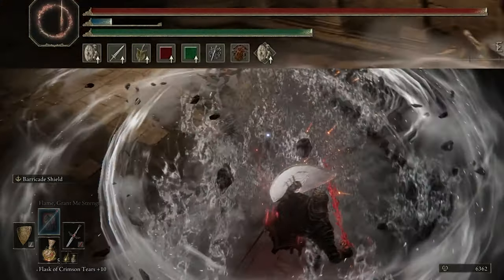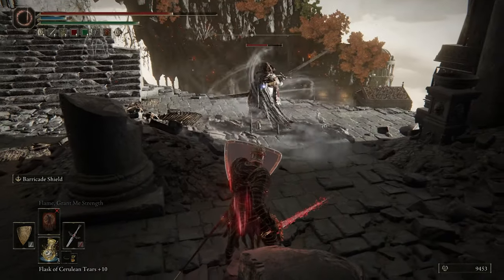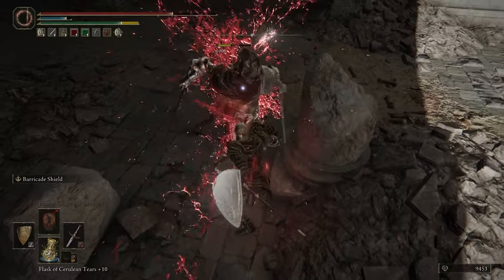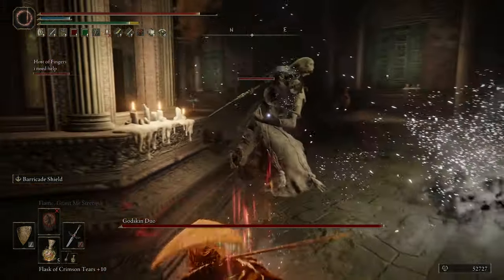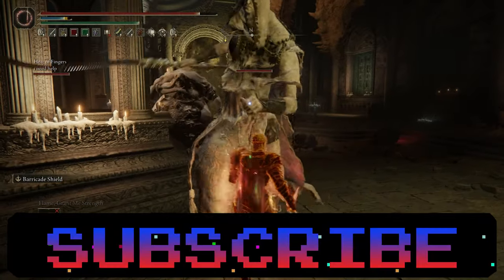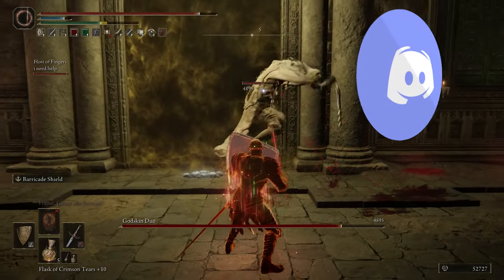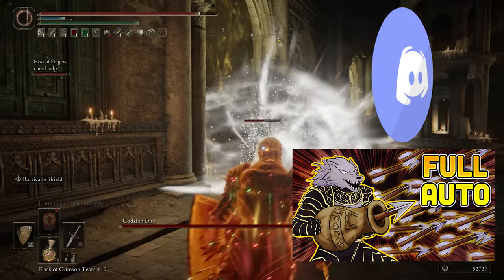Looking at this, you're probably thinking how are you absorbing damage — your character looks fragile as hell — but the looks are deceiving on this one. So with this setup you get not only good looks, you get really good damage and really good protection. Don't forget to subscribe for more weekly content. I also have a Discord set up for anyone looking for more people to play with — the link to that and other Elden Ring related videos will be in the description down below.